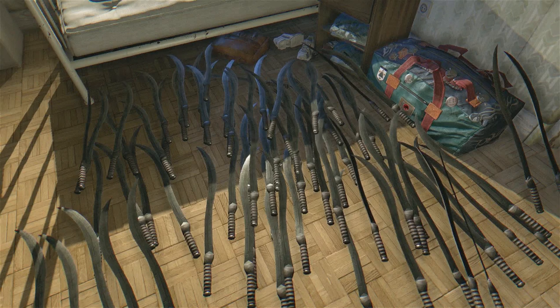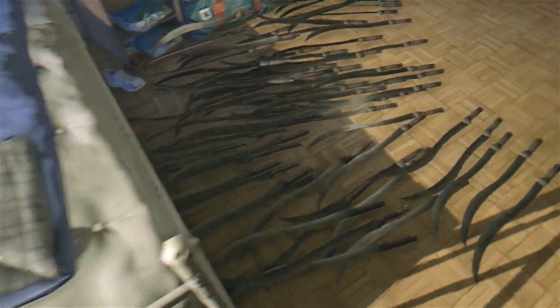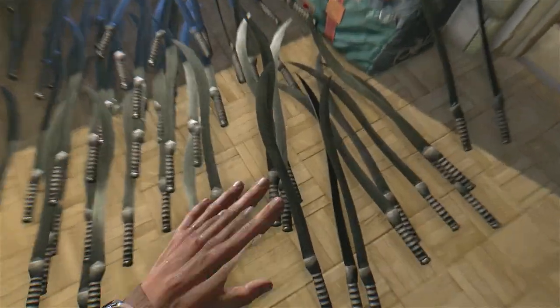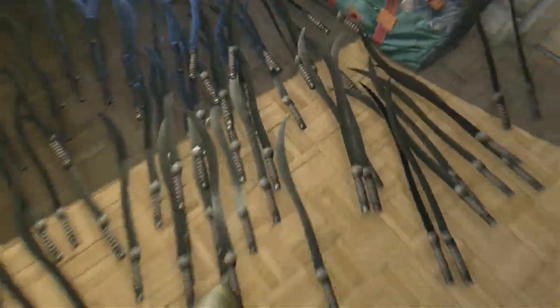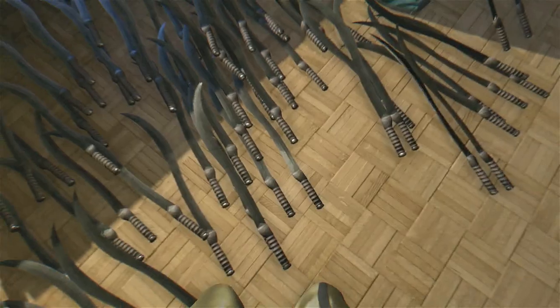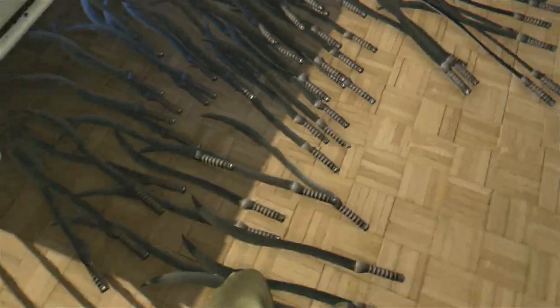Hey guys, Spider Games here. In this video I'm going to show you how to duplicate weapons and other items very fast, very easy. This is a very old glitch — it's been around for many months. It still works on Xbox One and should still be working on PS4. I'm not sure if it ever worked on PC, but it's worth a try.